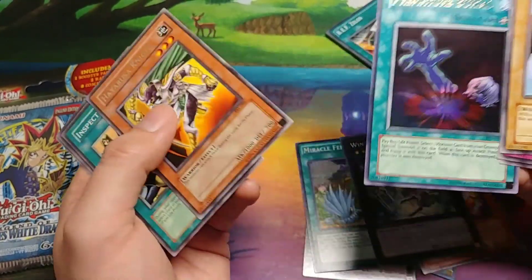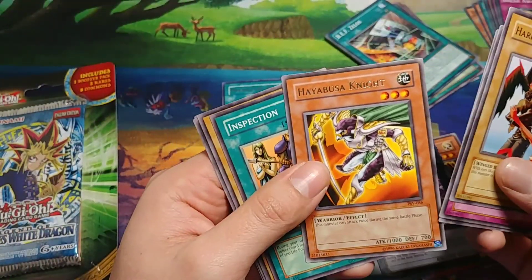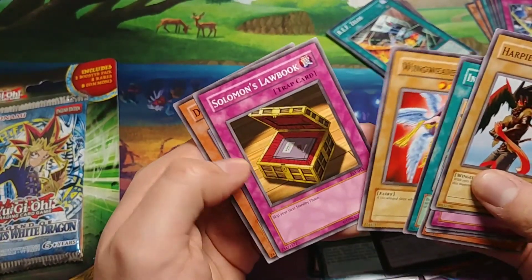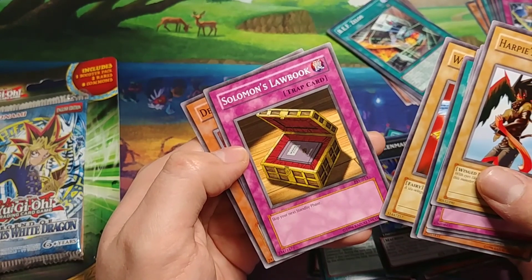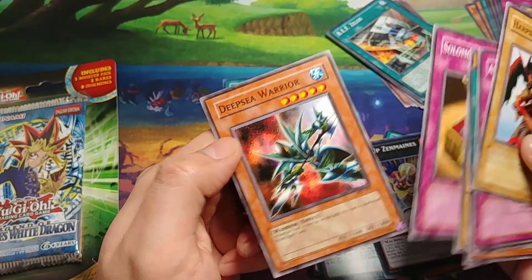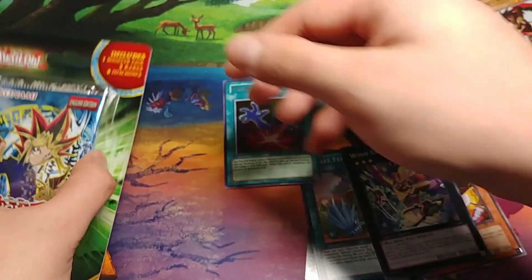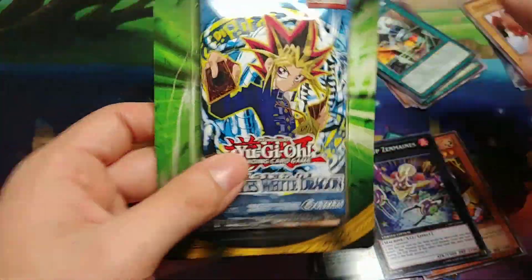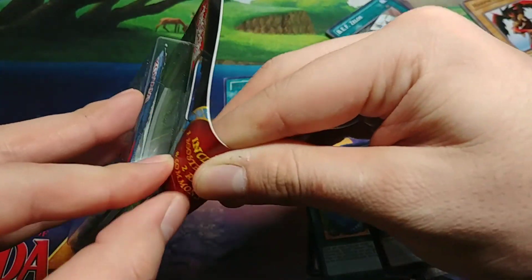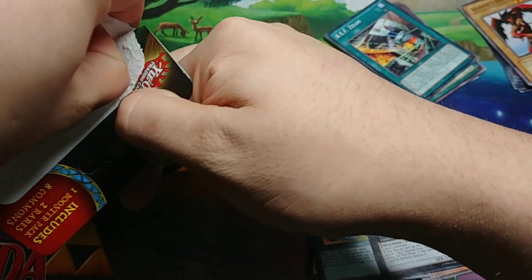I didn't think we were gonna get a foil — that's super super cool. We got The Knight, we have Inspection, Wing Weaver, Law Book, Escape Unix, and Deep Sea Warrior. That's actually really cool. I didn't think we'd get a foil, and then we have Legend of the Blue-Eyes White Dragon. This is the only Blue-Eyes White Dragon pack I grabbed. I think there's like Metal Raiders and stuff, but I just grabbed three — it's all good.